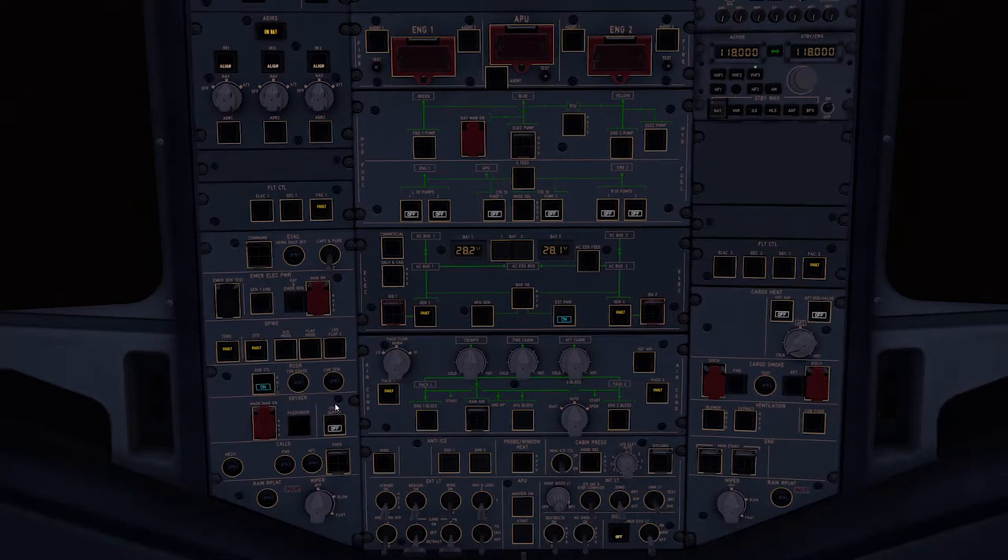Turn on the voice recorder. Turn on the crew supply. We won't turn on the fuel pumps yet — we can leave this as it is. Turn on the navigation light. No smoking light to auto. Emergency light to arm. We'll turn on the cargo heat and leave the temperature as it is.